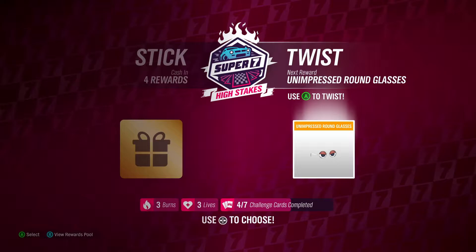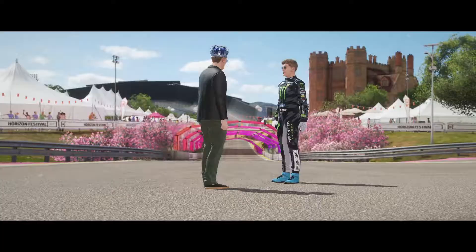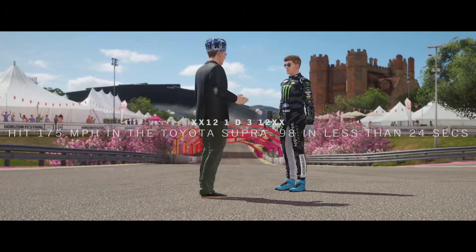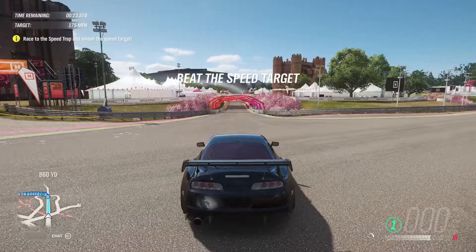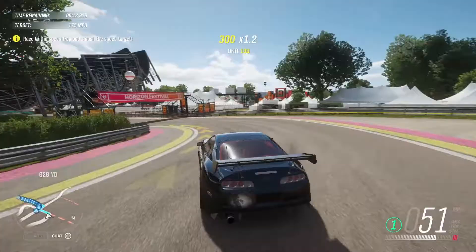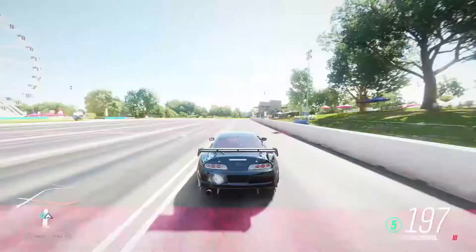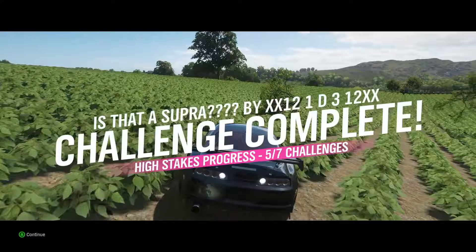We got Unimpressed Round Glasses — and yeah, that's exactly what I am right now, unimpressed. But we'll jump into challenge number five. We're in the Supra — it's even painted onto the car. We need to hit 175 miles an hour in the Supra in less than 24 seconds. I tried a right turn but went left instead, then right — and we got it. I don't know if you could have taken the banked turn but that seemed a lot easier. Challenge number five is now done.